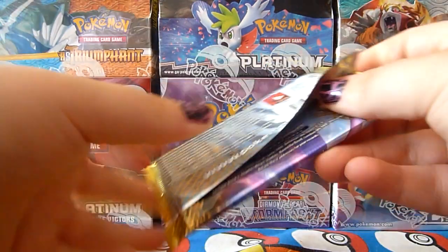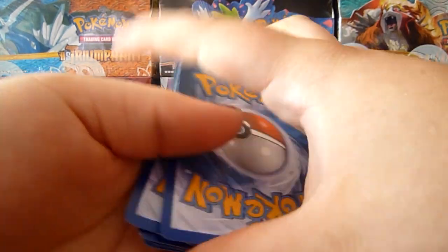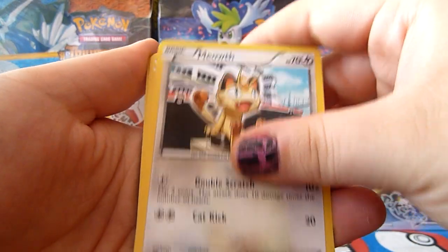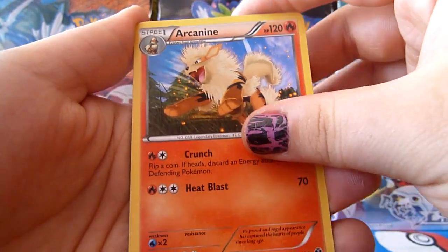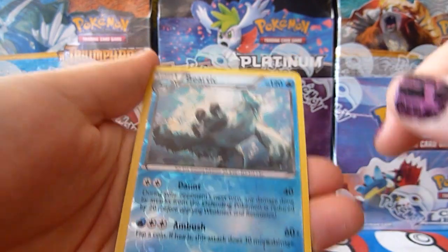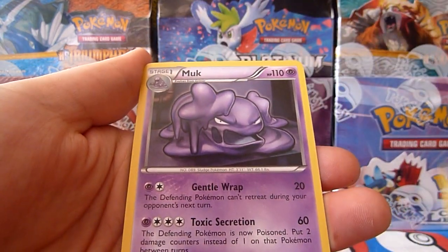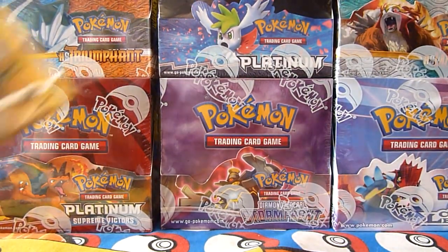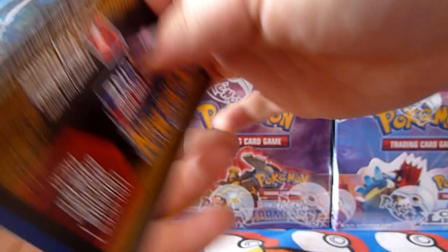Second last pack. Kricketot, Ralts, Meowth, Blitzle, Pansage, Scraggy, Arcanine, Cyrus Trainer, Beartic Reverse — that's a rare, awesome. And the rare of the pack: Muk. Just a Muk, muckity muck muck. Well, I think we got all the ultra rares of the box, but that's okay. I'm really happy with them. I'm glad that only one out of the three EXs I already had.